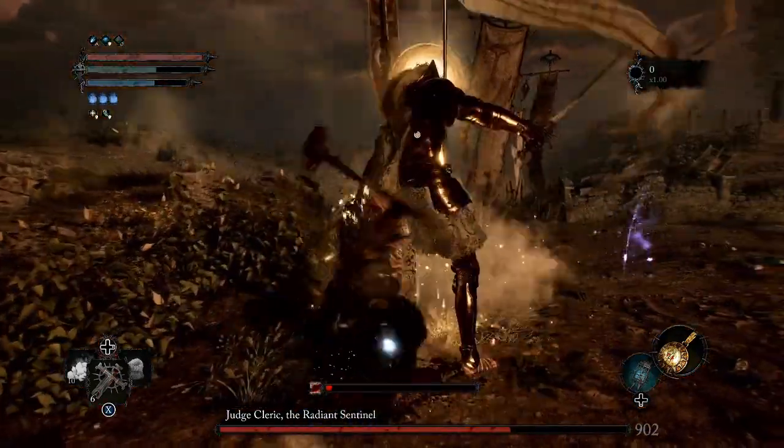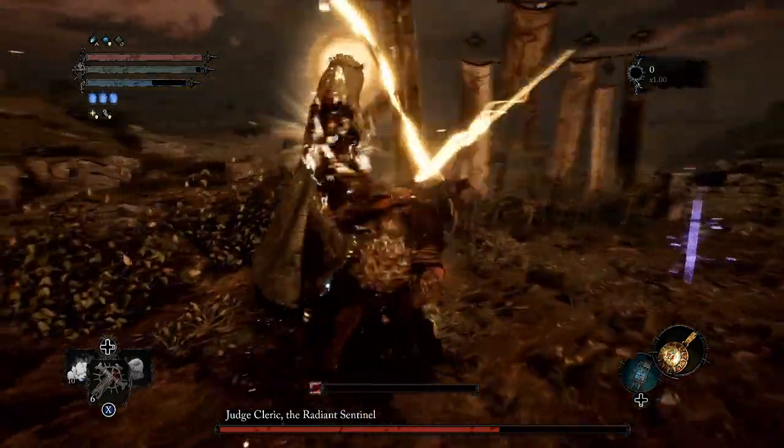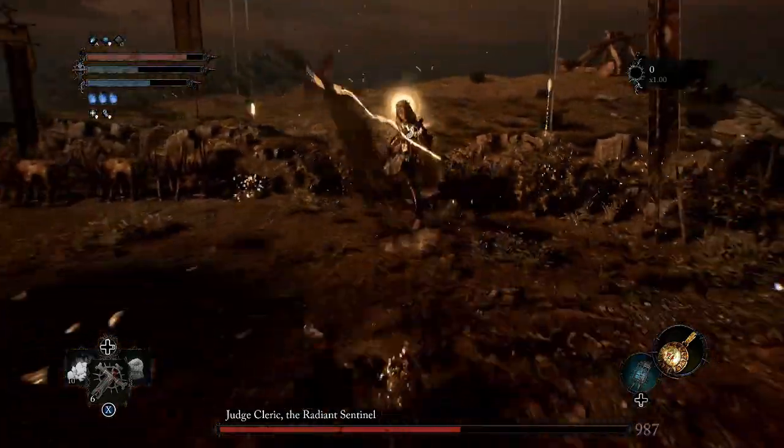This boss is going to usually use these slash attacks in waves of three or four. When she glows, make sure you stay not too close because you'll get hit, but close enough that as soon as she casts it, you can go in and land a couple of strikes.